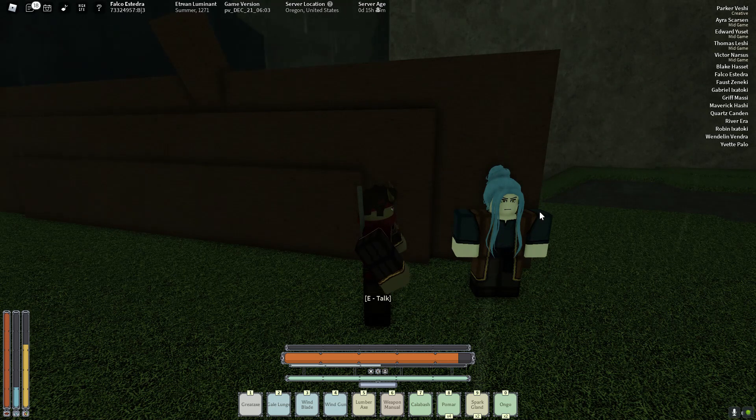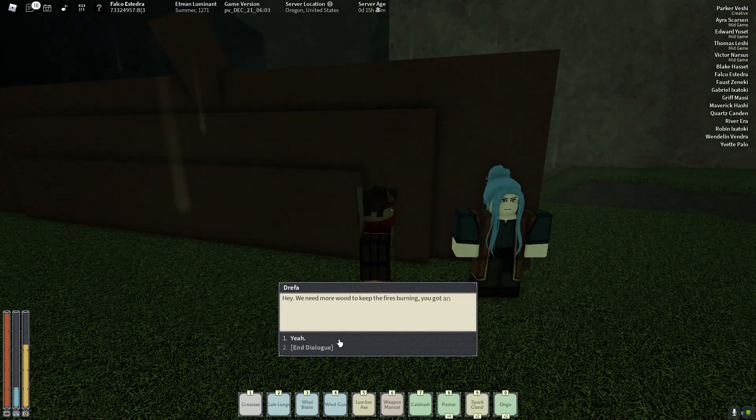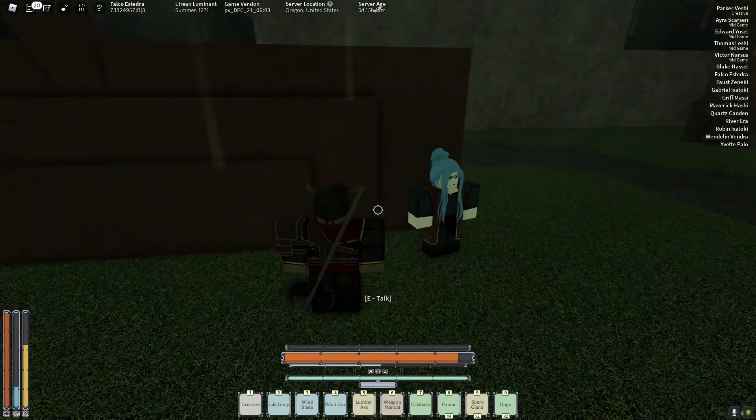Once you get to this NPC, you're going to want to talk to them, and they'll say some dialogue and stuff, and you'll basically get the axe for free. You're going to want to go back to the temple.